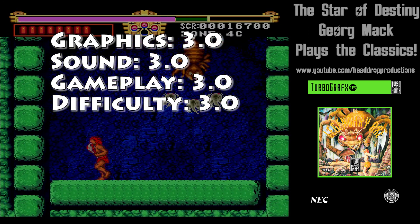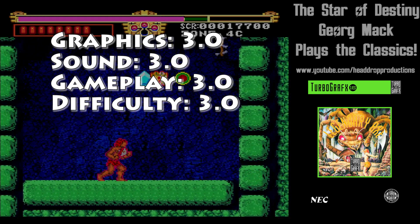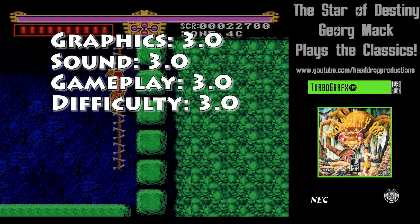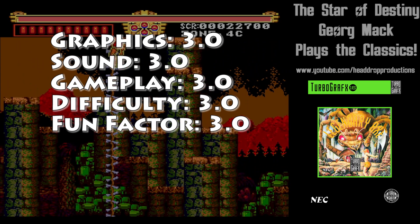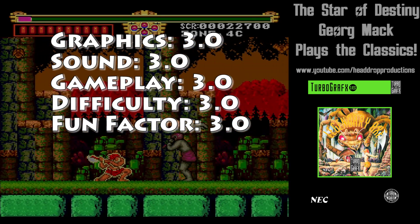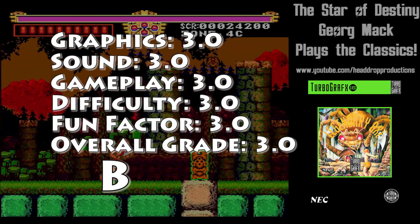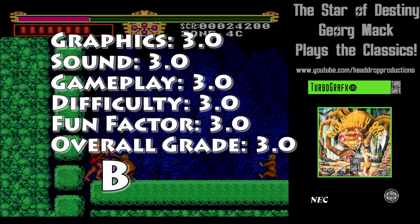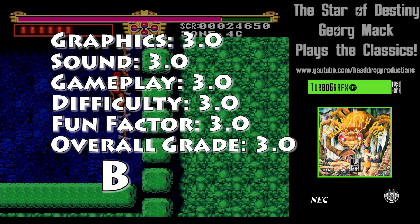Difficulty gets a 3.0. This is a tough game for how short it is. You need to memorize what's going to happen, and you only get two lives per continue, so you need to learn quickly. Fun factor gets a 3.0 — it was fun enough that I wanted to beat the final boss and save the girl. Overall, the Legendary Axe earns a 3.0 and gets a B. I definitely say this is an above-average game for what it is. It's not great, but for a quick action platformer, it's a good addition to the library.